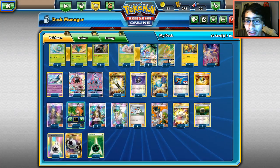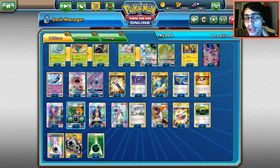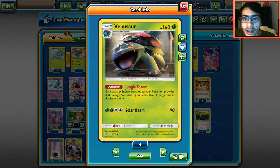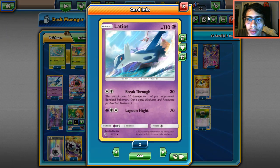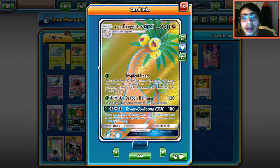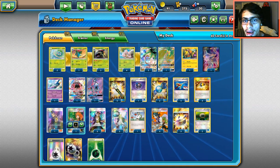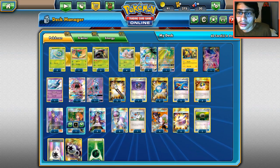Guzma lets you trap a Pokémon active so Exeggutor's Tropical Head can snipe the bench, or combo Tower Go Round with Guzma. Four N and four Sycamore for draw support. Three Choice Bands — Dragon Hammer and Breakthrough do more damage, and Tropical Head hits harder. Two Float Stones for free retreat on Venusaur and Exeggutor since they have big retreat costs. Three DCE for Latios, Coco, Lele, and Exeggutor's Tropical Head. Eight Grass energies with two Super Rods to compensate.